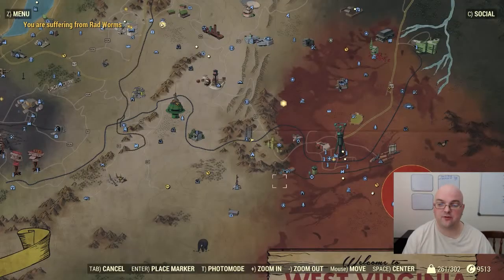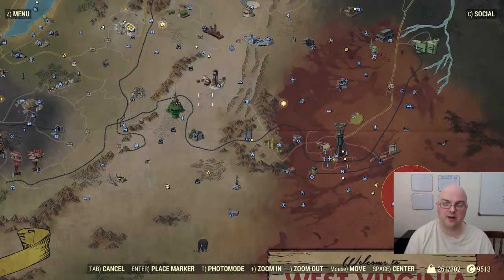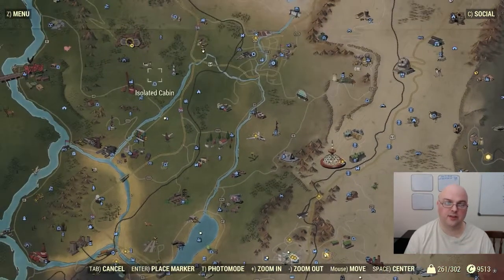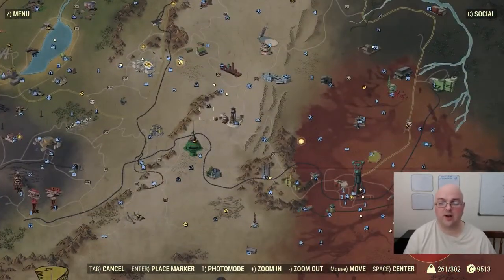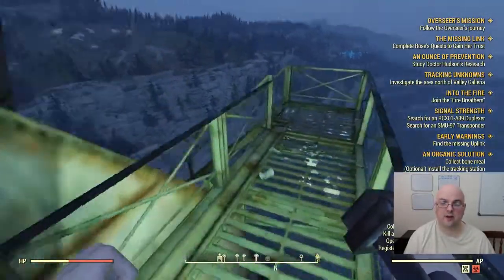The location for this magical number of concrete, for all you fellow base building maniacs, is the Monorail Elevator, which is right here. For reference, White Springs is to the northwest and Vault 76 is even further to the northwest.